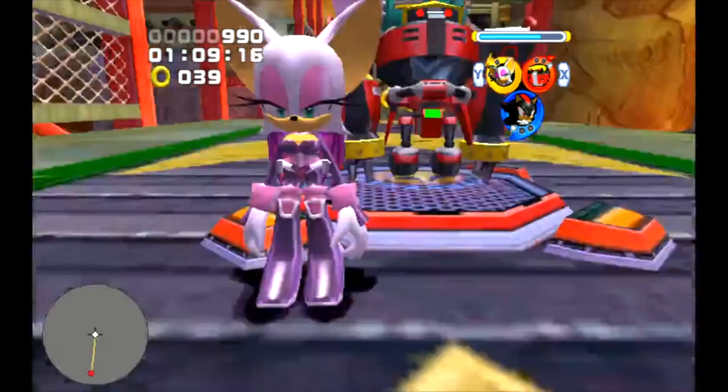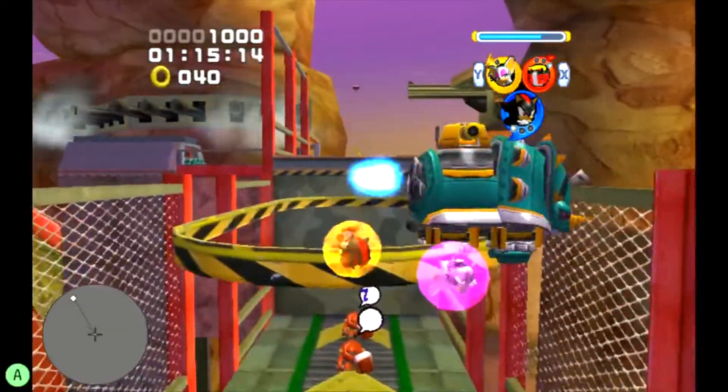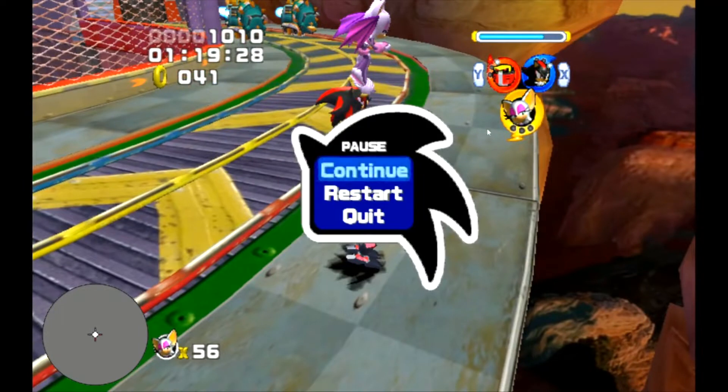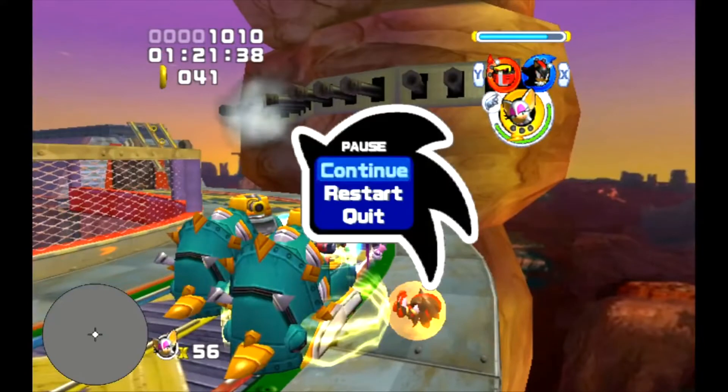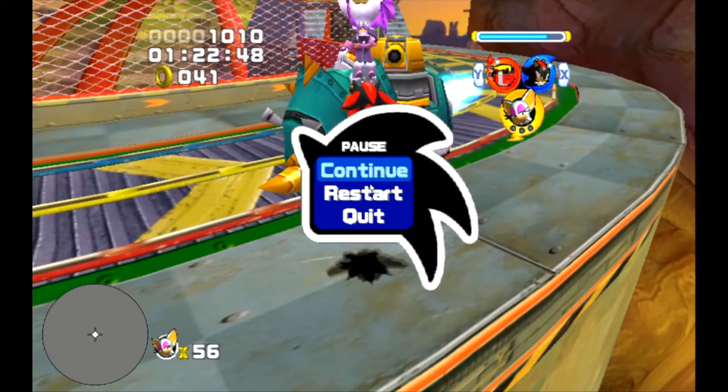Moving on to Team Dark — there's no enemy here, so we're gonna have to work with these rhinos over here. You'll notice I have level 0 Rouge. That's because we'll want level 0 Rouge — right now you want to damage Omega and stun the rhino at the same time. So if you're on the auto-scroller, make sure to avoid the balloon that has the Rouge level up. Because otherwise when you thundershoot, the rhino Omega won't get stunned, and that would be bad.